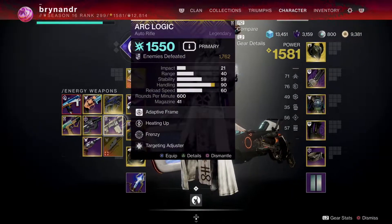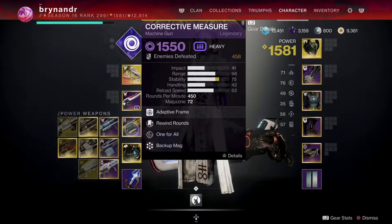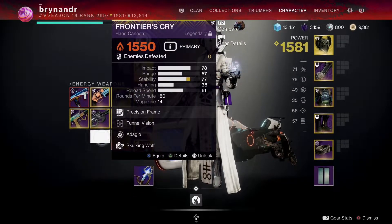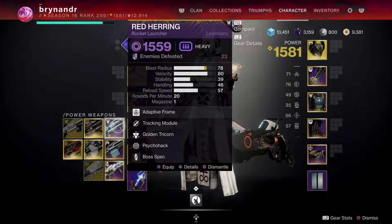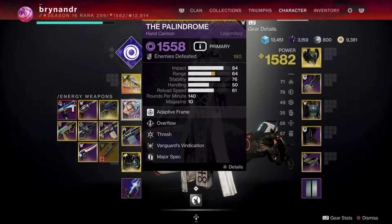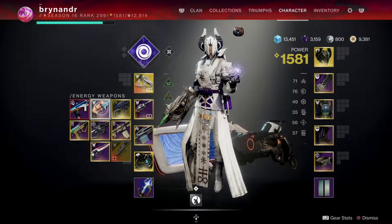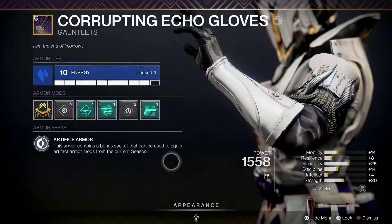Let's sort the element loadout — void, void, let's do solar, arc, void. If I drop to 1580 that's a big drop. I really like this weapon, I wasn't going to infuse it. Let's do arc with that, void with that. I need solar now, and then we've got void for the super. I always try to play what's best for the team.